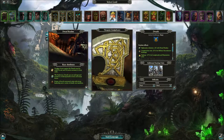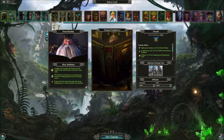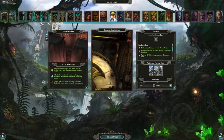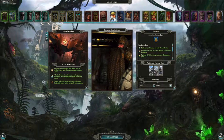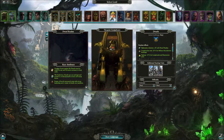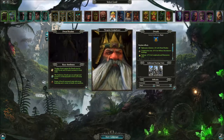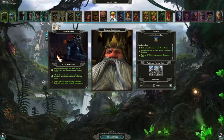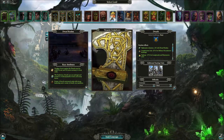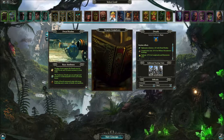For this video I'll show the starting area for Thorgrim Grudgebearer and Grom Brindle, although all the tips can be carried over to Ungrim Ironfist. I feel like Bellegar's starting campaign is just so different with the objectives he has set for him - he requires his own set of advice, so I might do a video for him at some point in the future. Now between the other dwarf lords it really is down to personal preference and who you want to be fighting early on in the game, but for me Thorgrim is just the better choice of the three.